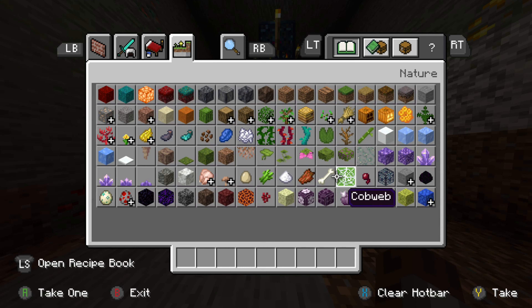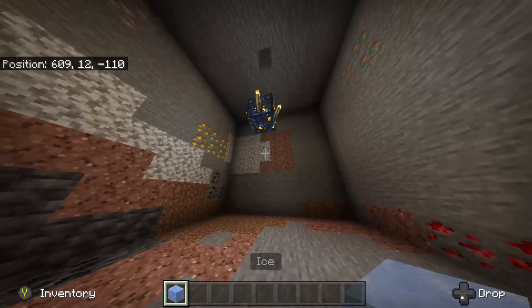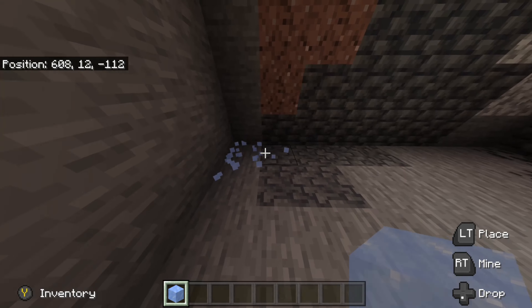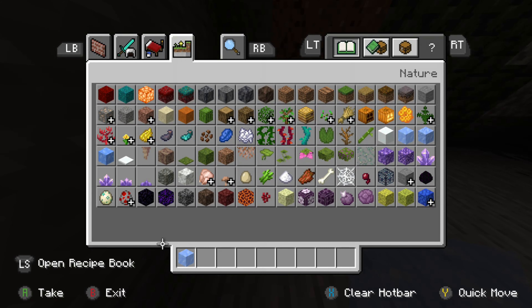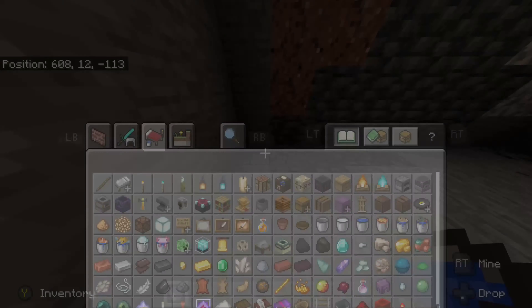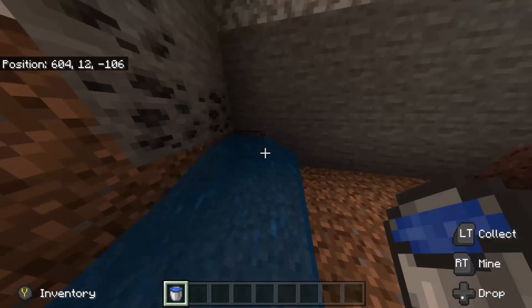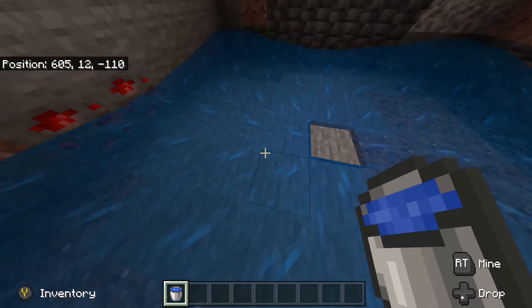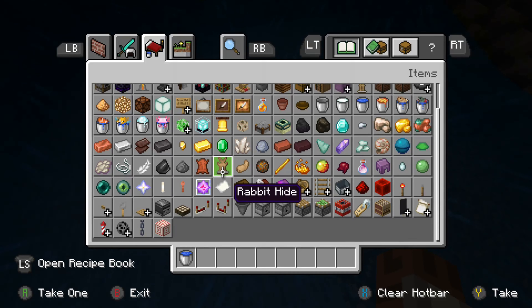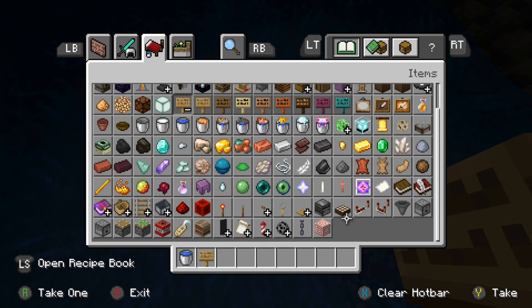So once you mine all of that out and come back, you should be good. Four in each direction — now you're going to want to get a water bucket out, or just ice. You can also use ice and break it. Go to any corner — it really doesn't matter which. You can't use ice in creative, but in a survival world it works perfectly fine. I'll just use a water bucket.